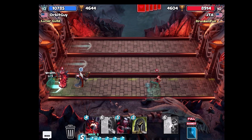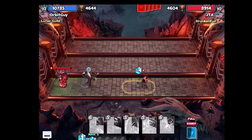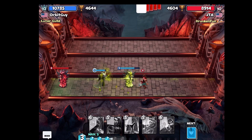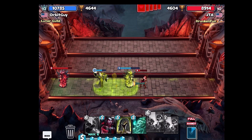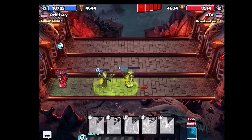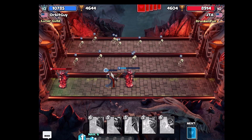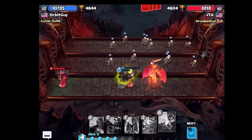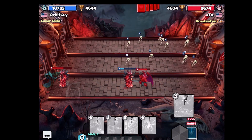Those cards are better for starting. The Necromancer wasn't super ideal for starting out because it doesn't have as much ability to defend itself, but it happened to work out okay. I was able to use it as a ranged card behind that Spike Statue, but then eventually it gets taken out.